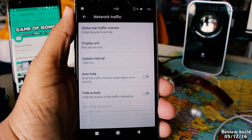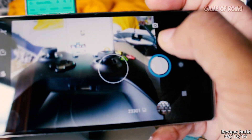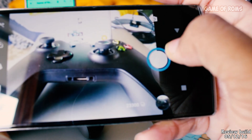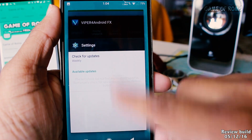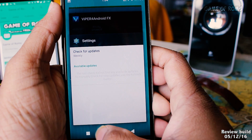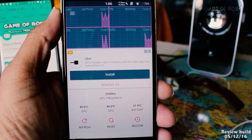So that's all the features in the ROM. It's using the CyanogenMod camera — nothing special there. Now let's talk about stability and performance. There are no random reboots, the ROM doesn't lag, and even the scrolling is smooth.